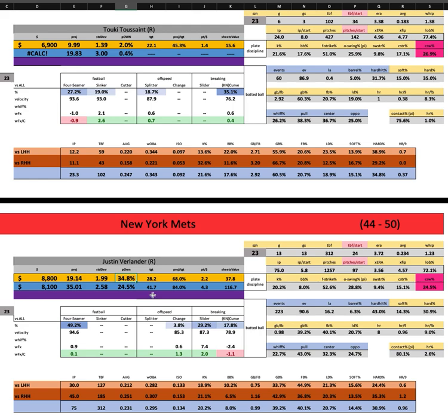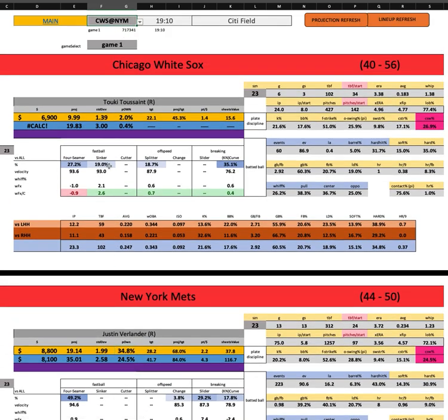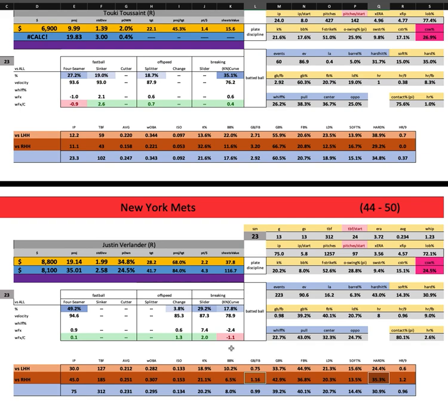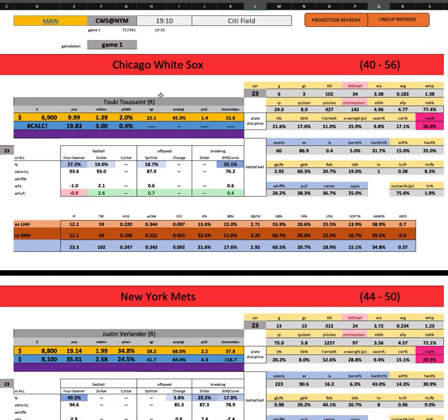I'm going to be careful with the ownership and come in under, maybe pivot on the mound to play some of the more chalky offense. You can get leverage and play some White Sox — go ahead and play Luis Robert, who's seeing 35% hard contact and has a neutral-to-fly-ball profile, and Jake Berger, also a heavy fly-ball hitter. Maybe mix in a Gavin Sheets or Ben Intendi. Leverage plays against Verlander are very much in play, same thing with the Mets.